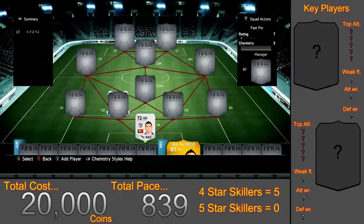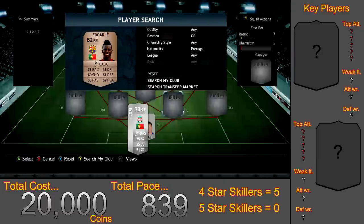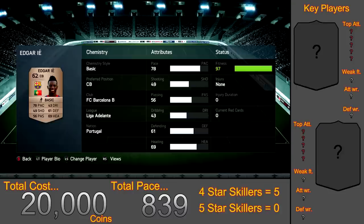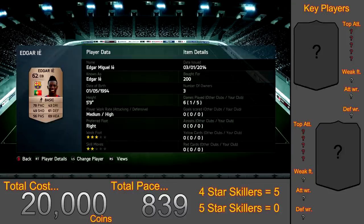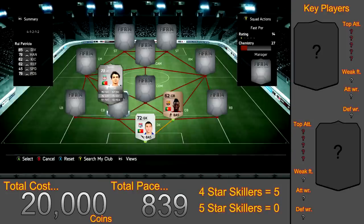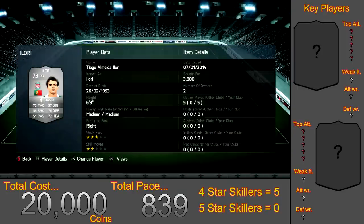Moving into the centre backs — first on the right we have a non-rare bronze called Edgar IE. He costs 200 coins, has 78 pace, but is pretty poor with all his other stats — not someone I'd recommend for your sweats team. Moving to the left we have Thiago Almeida for 3,800 coins, a pretty good defender, very tall and strong with 75 pace. I've actually been using him in my Dream Team series — he's very good, very strong and tall.